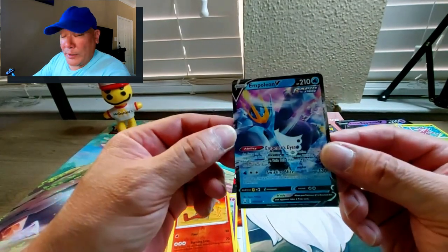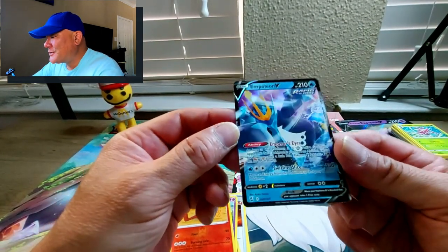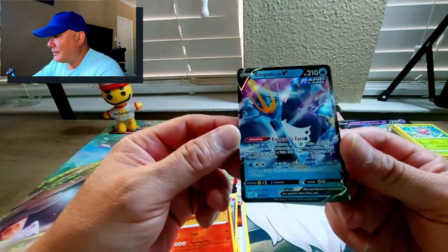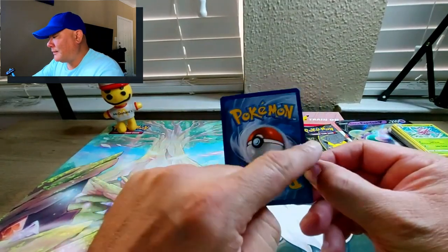Battle Styles pack - electric energy, Urn of Vitality, Gurdurr, Cedric, Pachirisu, Chimecho, Mankey, Single Strike, Galarian Slowpoke, and Onix sleeping. The reverse holo is a Heatmor. And there you go - the first actual pull of this recording: Empoleon V Rapid Strike! I like that artwork though, it looks good. It's a little off from left to right.